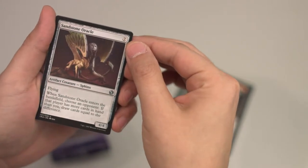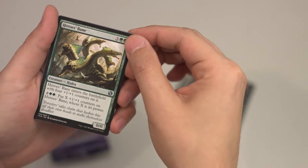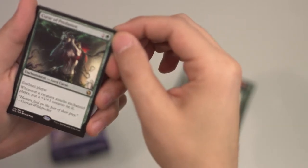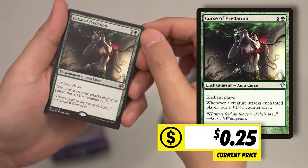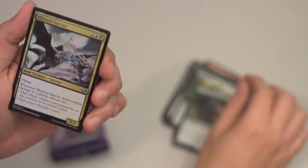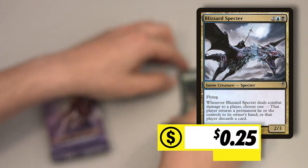Sandstone Oracle. Indulgent Tormentor. Hero's Bane. And the first rare — enchant player. Whenever a creature attacks the enchanted player, put a 1/1 counter on it. The foil is an uncommon Blizzard Spectre snow creature. Not the rare you want to see — I'm assuming that's a $1 to $2 rare. Don't know much about that. Let's go pack two.